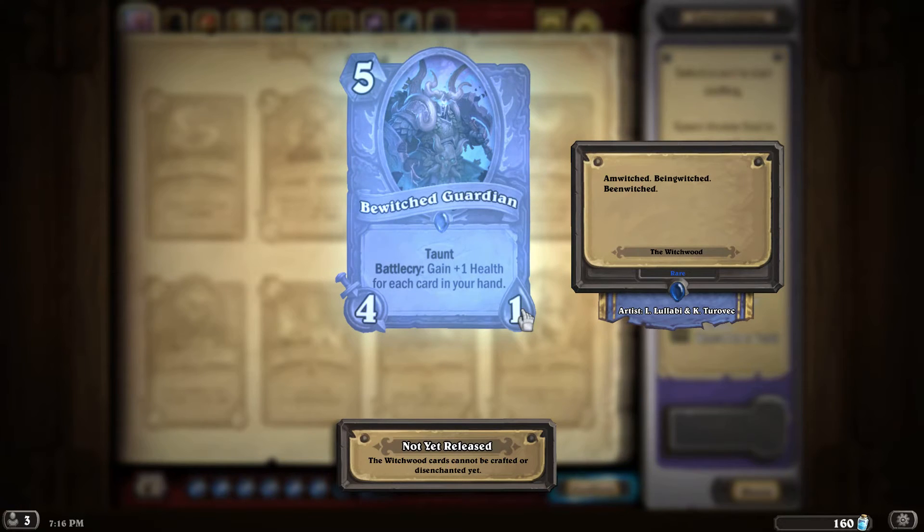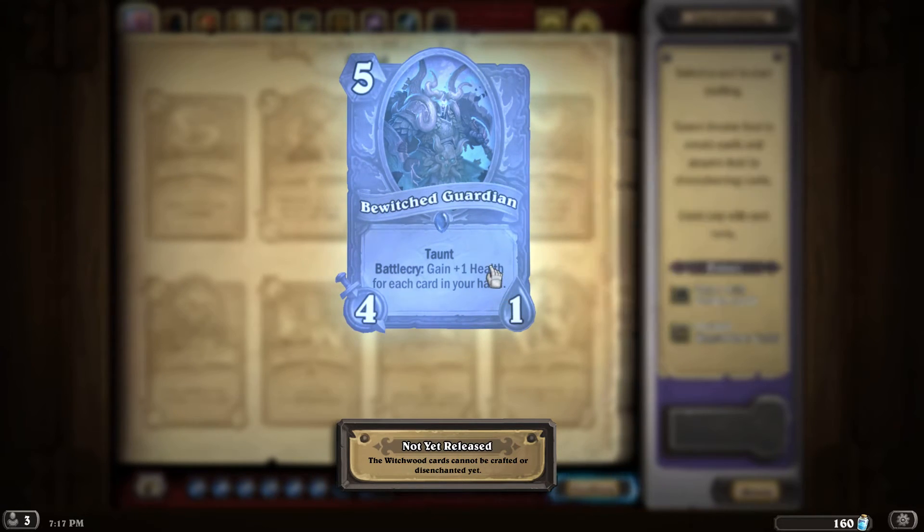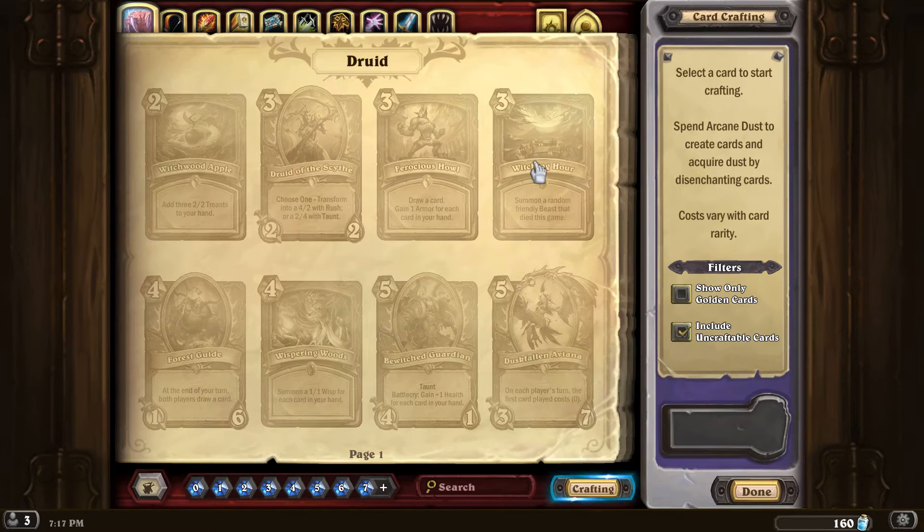Next we have a 5-mana, 4-attack, 1-health creature called Bewitching Guardian. It has Taunt and a Battlecry to gain +1 health for each card in your hand. That is now, I believe, four or five cards that are built around the number of cards in your hand.